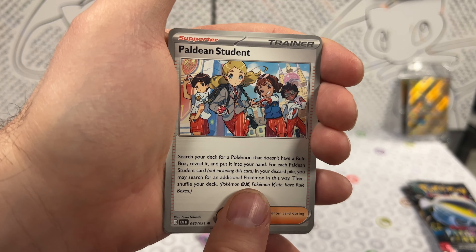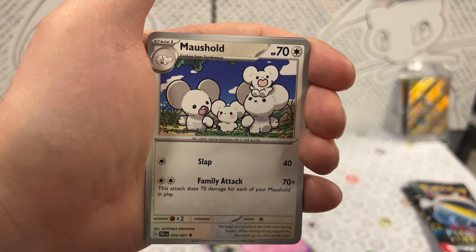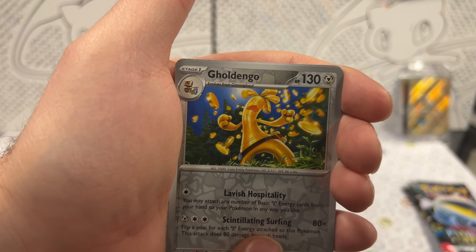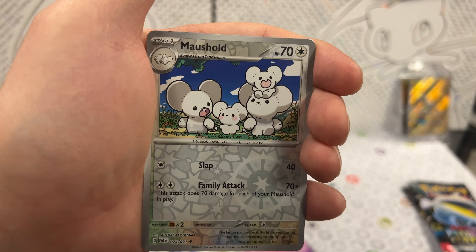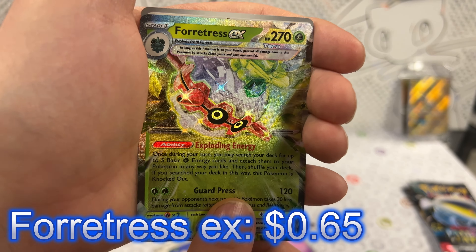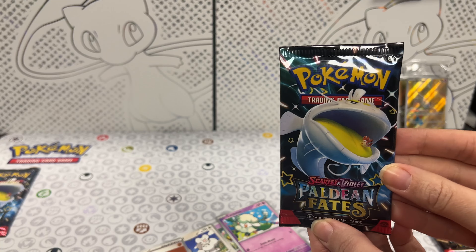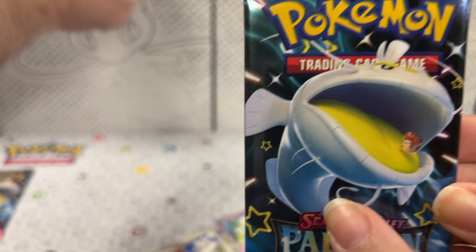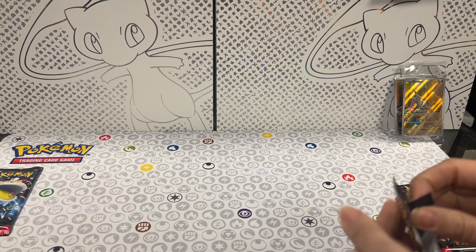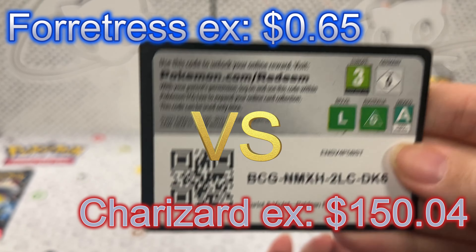We got Natu, Paldean student, Cottonee, Lapras, Atticus, Maschiff, Yungoos, Goldingo — we wanted this card in Paradox Rift. Reverse holo. More Maschiff, reverse holo. And Forretress EX — not bad. We're getting a lot of pulls. It's a giving set. I hear that the batching is still questionable at best, and people are getting like two Charizards in the same ETB. There's a Pokemon getting eaten by another Pokemon in the background art — mind blown.